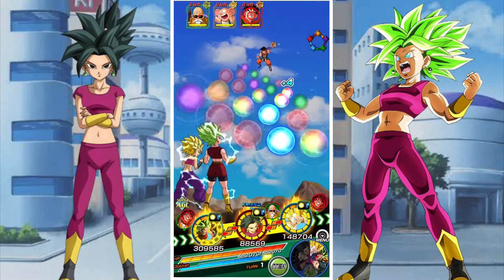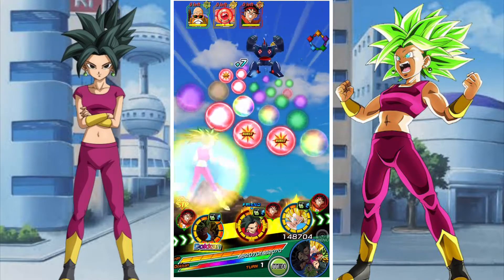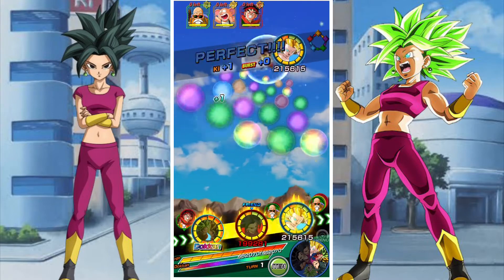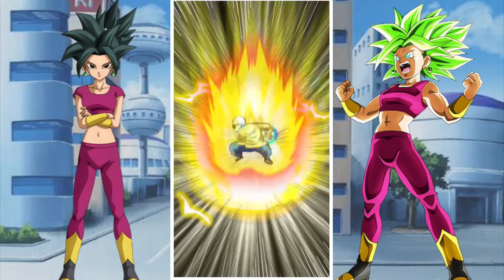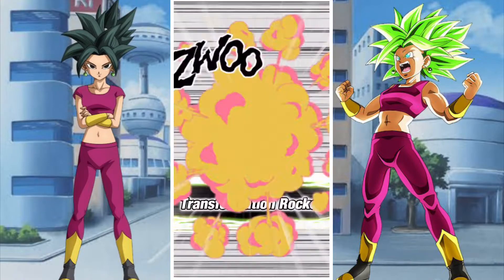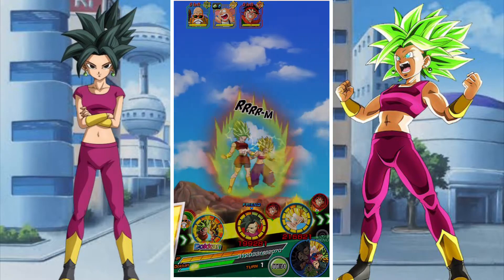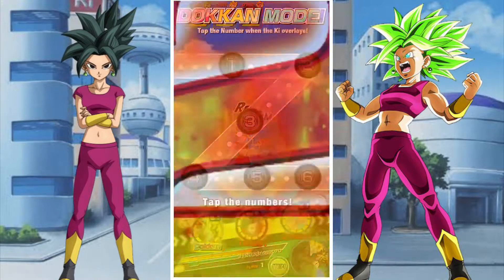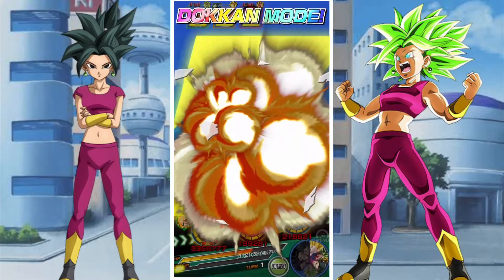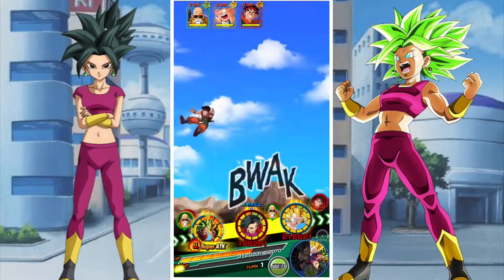We're going to start with Yamcha. We don't have any Pure Saiyans here, so we're not going to trigger any additional attacks from passives. We're going to focus down Yamcha and Oolong and hopefully leave ourselves with Master Roshi to whittle away at over time. Master Roshi is tech type which makes him dangerous to Buu-type units, but he's not too dangerous overall. We want to remove Yamcha and Oolong as quickly as possible since we have numerous units with type advantage against them.